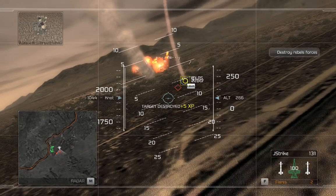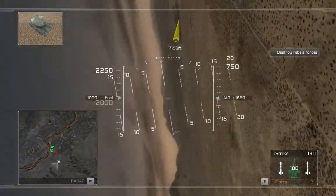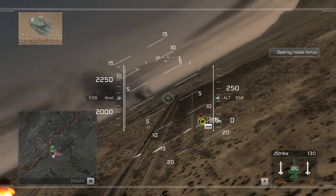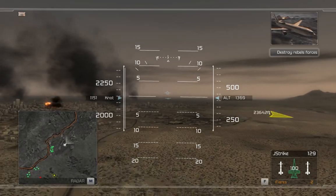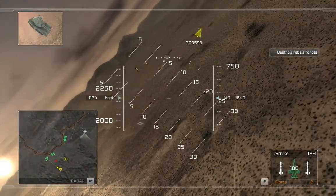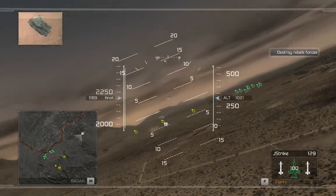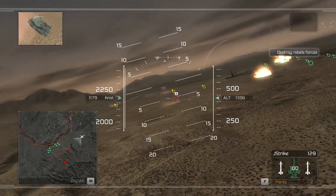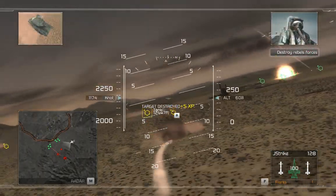That's a kill. Showing clean separation. Nice kill! Good shooting. Proceed to the second waypoint. Roger. Voice command activated. You're at the second waypoint. I've got four rebel ground units on my scope. Take them out. Roger that, we're rolling in now.